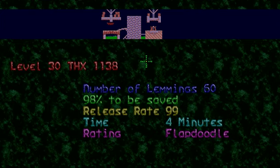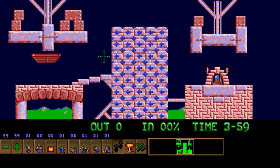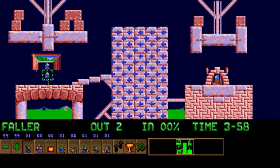THX 1138 — also another repeat. What's different about this one? 60 lemmings, 98%, and 99 again. It's just like Patience, except with the marble tile set. There's something about it I just love. One blocker, obviously, for over here. This should be really easy. I could probably just do this the way I did it originally — in fact, I may even be able to pull it off a little easier. Well, this is an anti-climax of a final level. More like Flop Doodle.